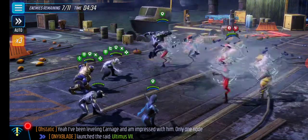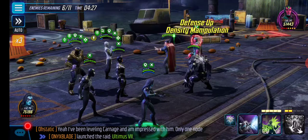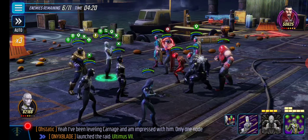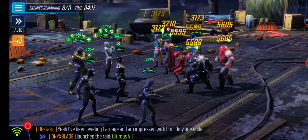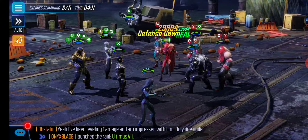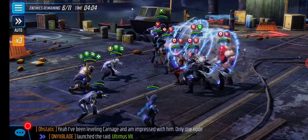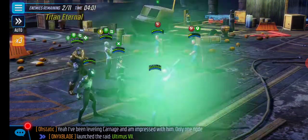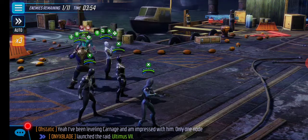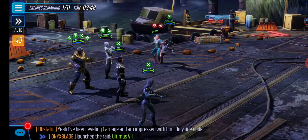We'll go ahead and ult to clear the board and get some energy. Five energy to Black Bolt — he's going to have enough for his ultimate again when it comes around. I'll use the ult again to get the energy back regardless. We have two hero controllers over there at Vision. Four energy to Black Bolt again — he's going to use his ult next turn. He just got two more, so he's overfilled. Ebony Maw's got his special and is a few turns away from his ultimate.